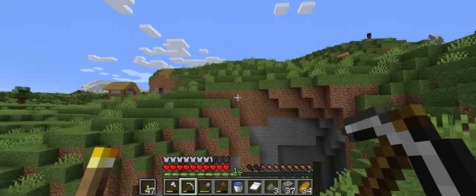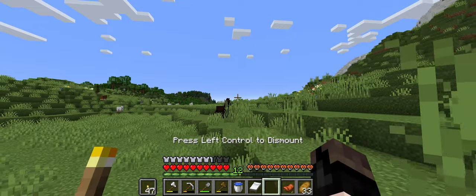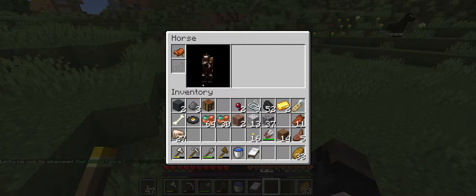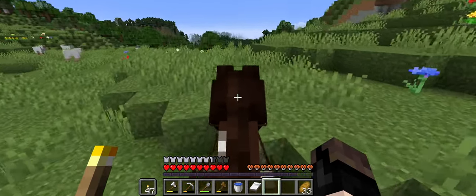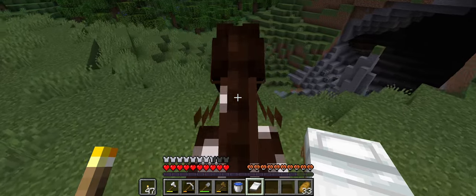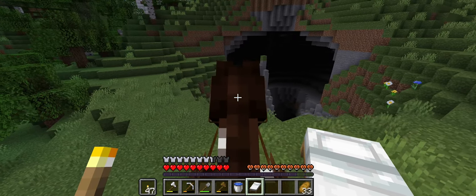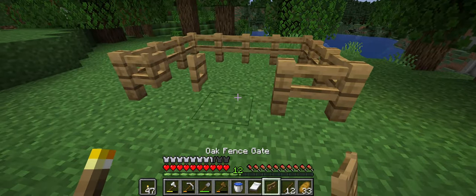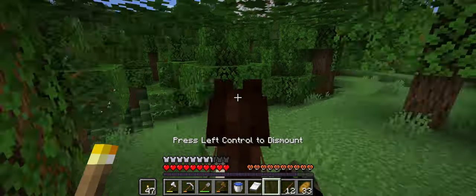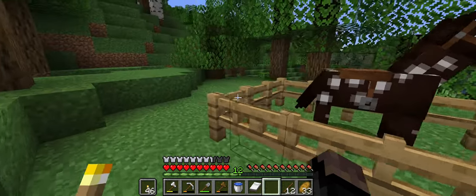Since I have a saddle from the spawner, I decide maybe I should just tame a horse, which is always a great way to get around much quicker as we start exploring the map with our new friend. There is another really deep cave nearby but we'll ignore that one for now. I run into a lot of water and decide that might be worth investigating, but before heading out on a boat I definitely need to build a little home for my new horse so he doesn't run away while I'm gone.